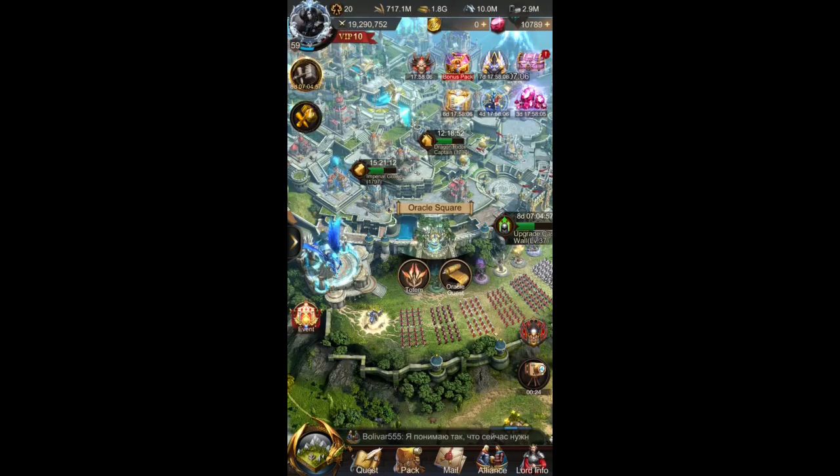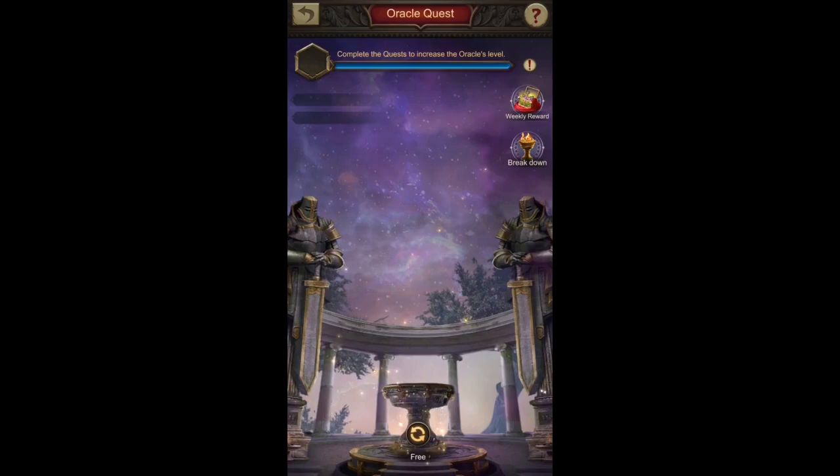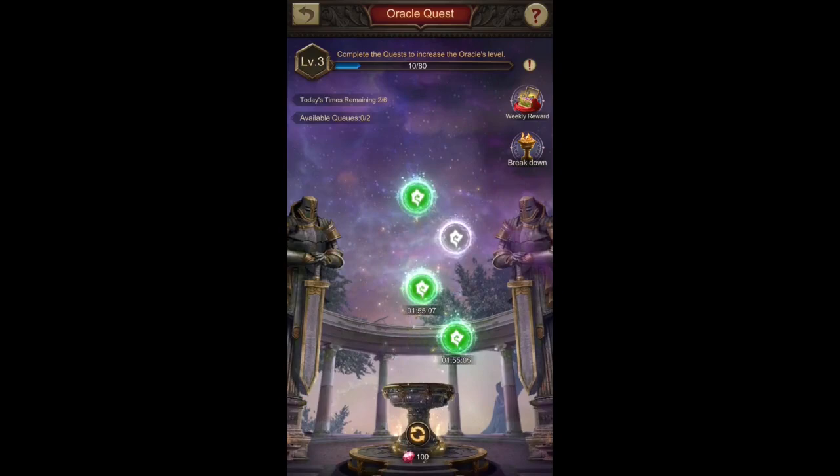As you can see on the wall here, we have a new Oracle Square — a new building. It's called Oracle Square and it has two tabs. We will look at them one by one. First let's get into the easiest of them, which is the Oracle Quest. There are a few things that we have to look at.